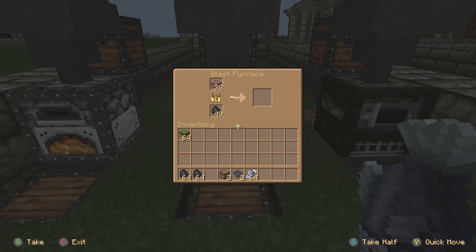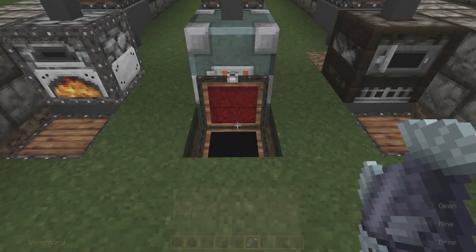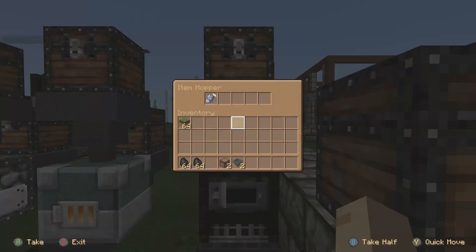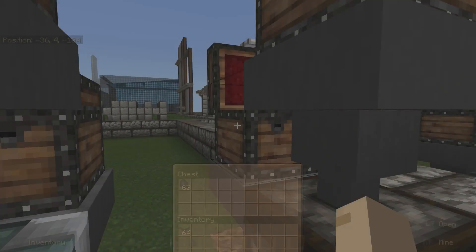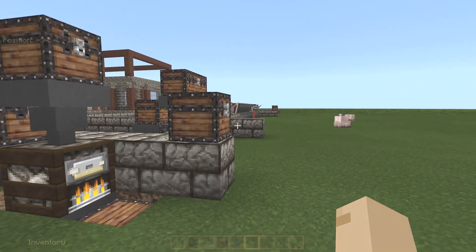It feeds down through here and as one feeds in it drops into the bottom. The progress bar is much, much faster than the standard furnace. Over here throw your food in — it can be fish, chicken, rabbit, beef, potatoes. You can't cook carrots or wheat. You have to make bread at the crafting table. It feeds down through the hopper into the smoker. Fuel it up — you can see it kick on and the progress bar is much faster than a regular furnace.